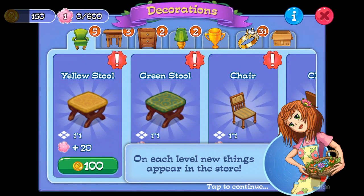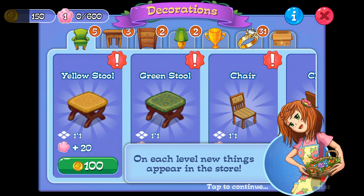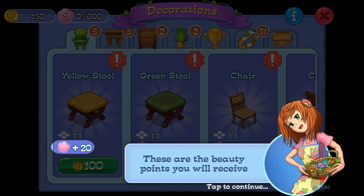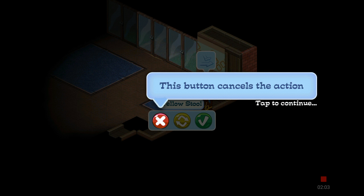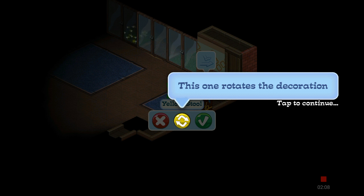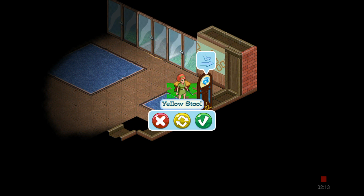Gotta have some new fun with your money, baby. Gotcha. These are the beauty points you will receive. This button counts the action, this one rotates and decorates, this one places it. Cool.